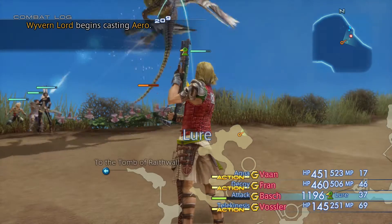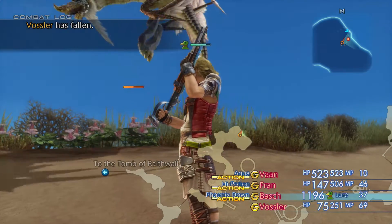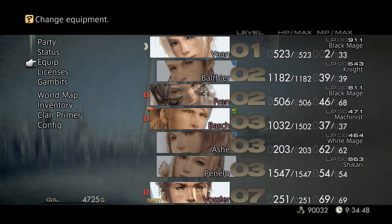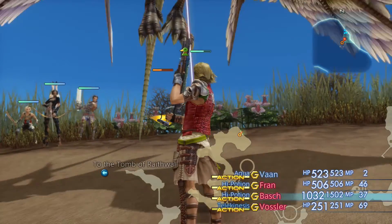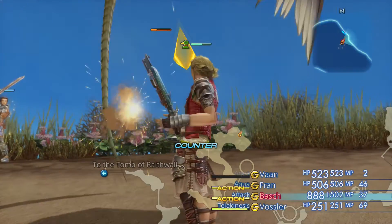Look at that — 2,300 damage with that weapon we've got, that's fantastic, I'm liking it. This is why you want to use guns in weak mode, they're just so potent. I'm just checking that Fran is casting Decoy — she should be. He must have it on. Yeah he has, he just hasn't naturally decoyed yet.